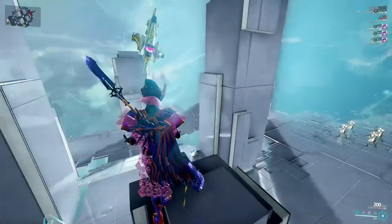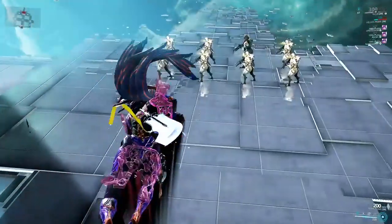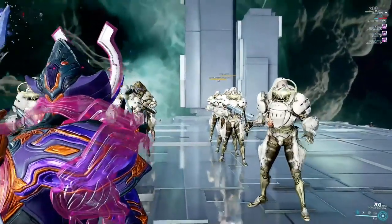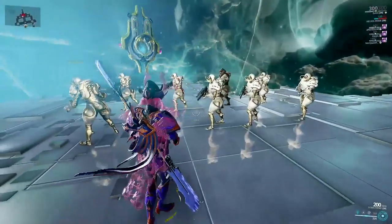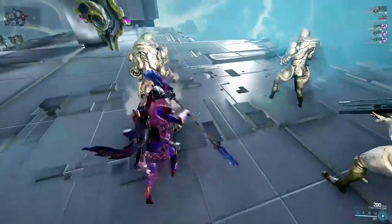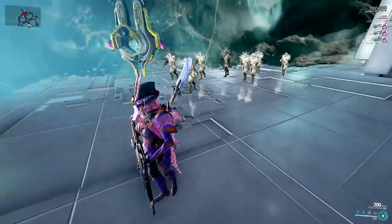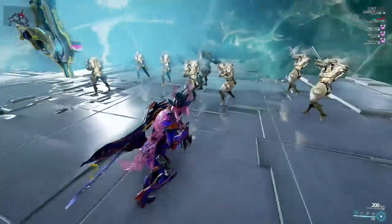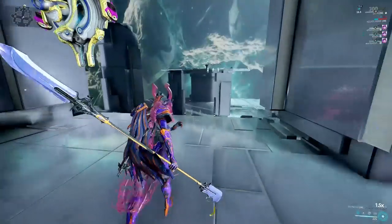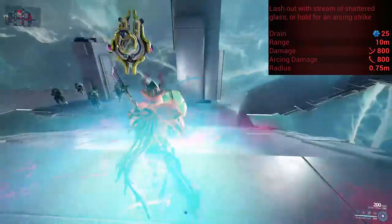Moving on to the abilities, starting with her passive. Gara's passive is called Glint — it plays on the idea that Gara is made of glass and reflects light. The TLDR: once you move within range of enemies, you have a percentage chance of stunning them when they look at you. This stun lasts for 10 seconds and cannot be affected by range or duration. It also opens enemies up to be executed, which is great for Nightwave missions, and you don't need to keep an eye on it for it to be effective.